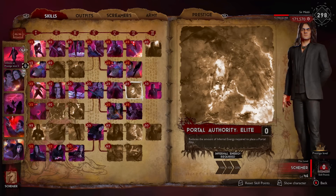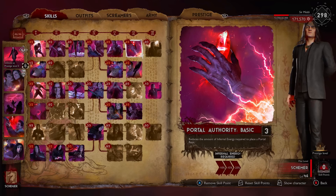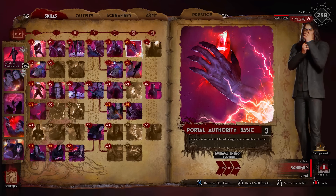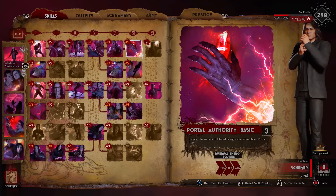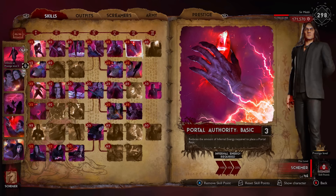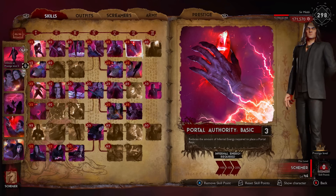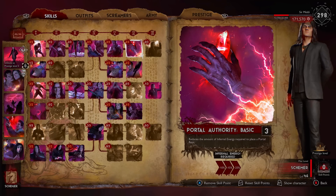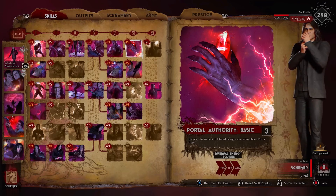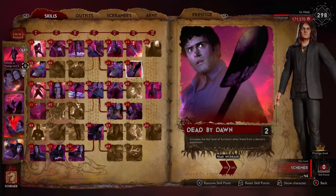You can have portal authority for the basic unit or the elite units. When playing this demon — as I've told you before — if you put a basic trap portal down or an elite one, they act exactly the same as the ones you have to trap. This is the only demon that does this, by the way. Reducing the cost by 25% is huge, because this demon has basically got no infernal energy.